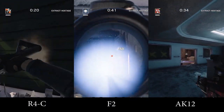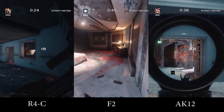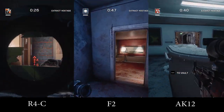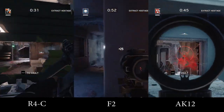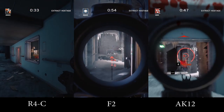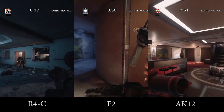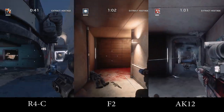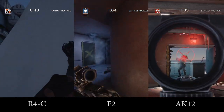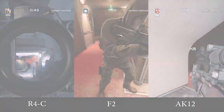So now that we've taken a closer look at these three assault rifles, based on the results, I'm going to have to say that Twitch's F2 is the best assault rifle. It has a very predictable and manageable recoil, good accuracy and the best damage per second in the game. After that, I'm going to give the edge to the R4C, and the AK12 on the third spot. Feel free to post in the comments below what your favorite assault rifle is and why. Make sure to check out my spreadsheet and I'll see you guys for the next one.